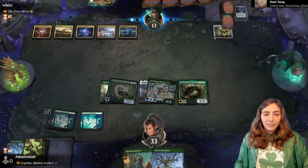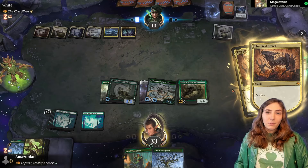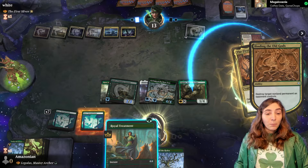We have a Royal Treatment in case they target Legolas. I like that we have eight lands — makes me happy. I wish we had something that gave Indestructible but we don't, and that's fine. Finding the Old Gods — I can only protect my creatures, but I feel like they will try to hit one of our creatures. Maybe Kodama? Nope, they're going for Legolas. Legolas, you're getting Hexproof until end of turn, which gets you a plus one plus one counter and a Royal protection.